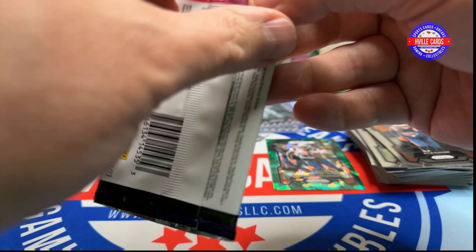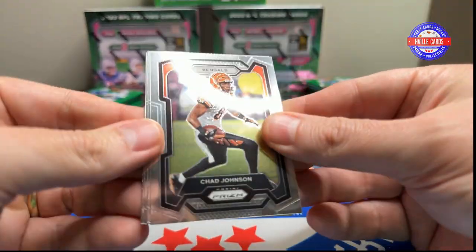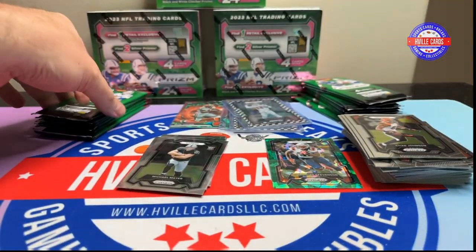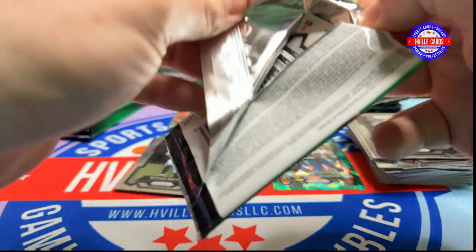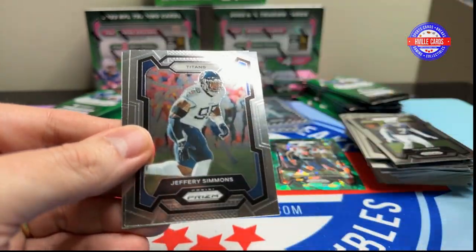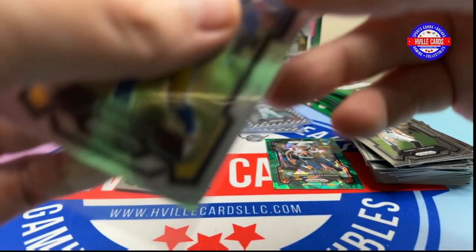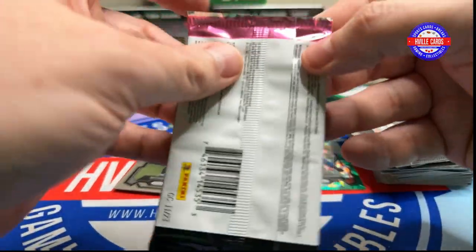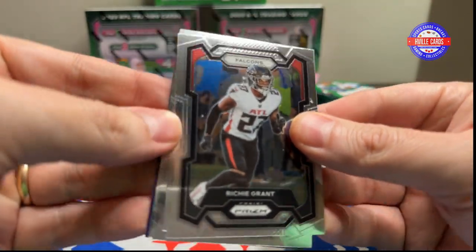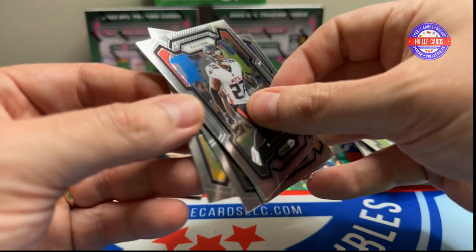Next pack — that may be our last checkerboard. Chad Johnson, A.J. Dillon, Duran Payne, and Michael Meyer. Trayvon Diggs, Daniel Carlson, Jeffrey Simmons, and a Puka — we love Puka. Next pack: Rich Grant, Cam Akers, George Pickens, and Montez Sweat.